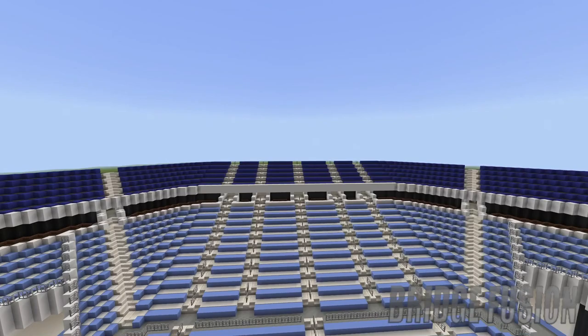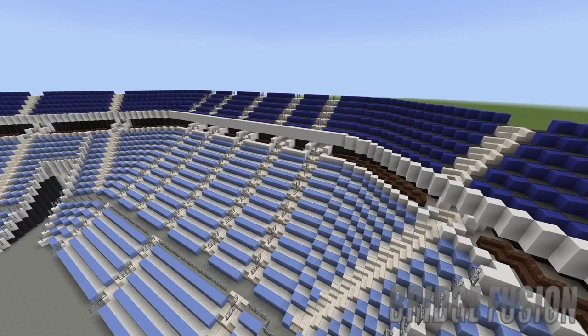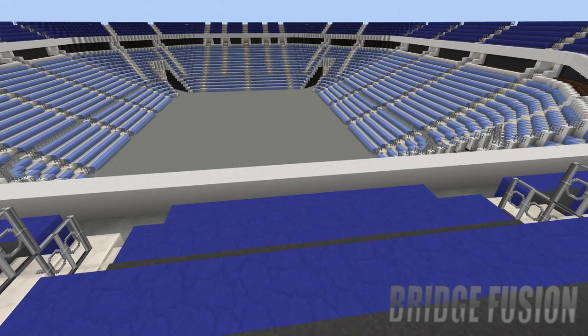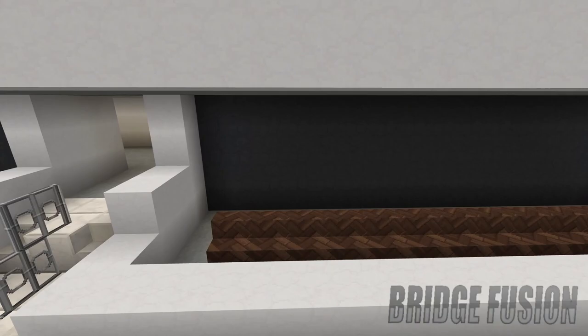We do have tier two added in as you can see, so it goes up here. It is different colors to the light blue down below — it looks like it is a darker blue up here with a darker area where you'd walk around. Nevertheless it still looks really, really cool.